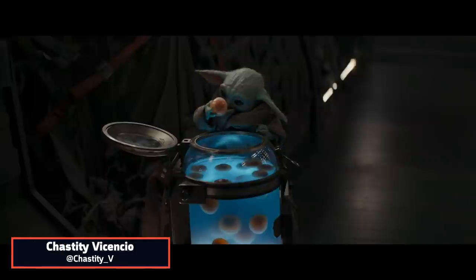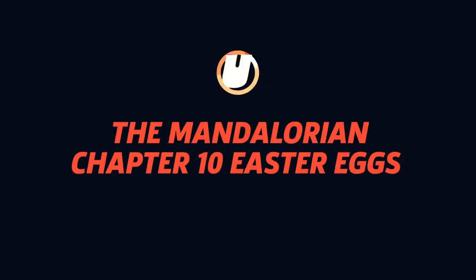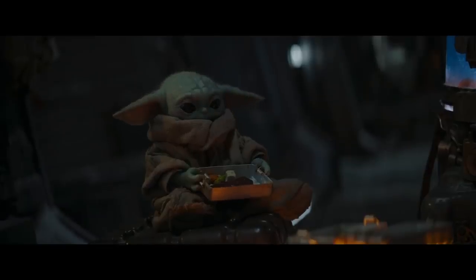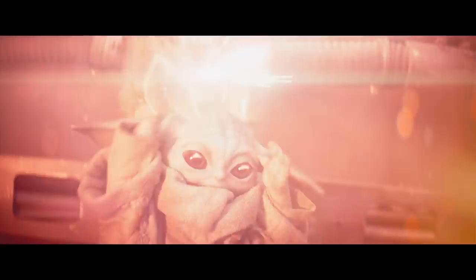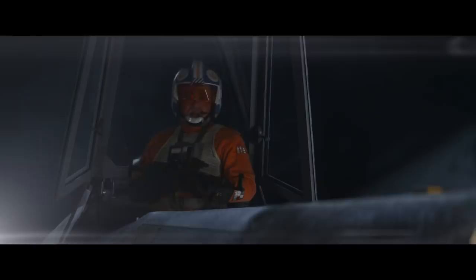A new episode of The Mandalorian means a new breakdown of all the easter eggs. Here are the Star Wars references you might have missed from Season 2, Episode 2, Chapter 10. The Passenger takes Mando and the child on a series of side quests as they continue trying to take the child home. The duo make a new friend and run into some trouble along the way, with quite a few easter eggs and Star Wars references hidden in plain sight.